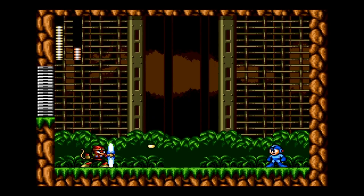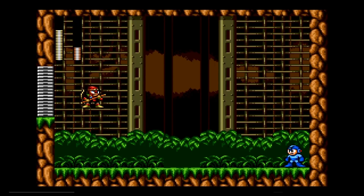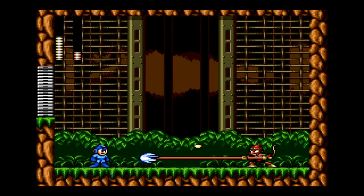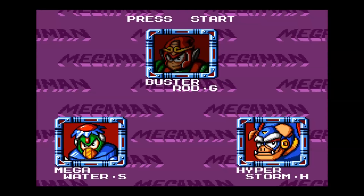This could be a damaging boss if you're not careful. Just a little more — gotta go right over the head of that guy. And he doesn't explode; he just runs away. That takes care of one — Buster Rod G is down.